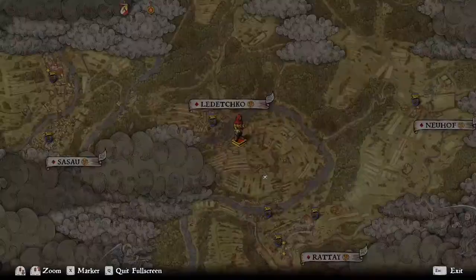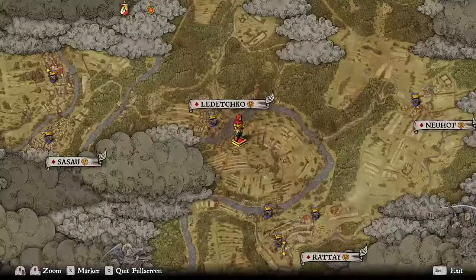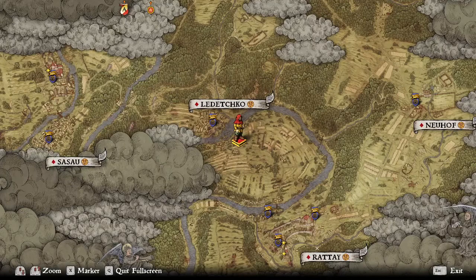I hope that helped. Here's the map again — south of Ledco and north of Rattay — and you should be able to find plenty of Belladonna. Nettles are practically everywhere, but you'll find them in the same areas as well. Alright, thanks, I'll catch you next time.